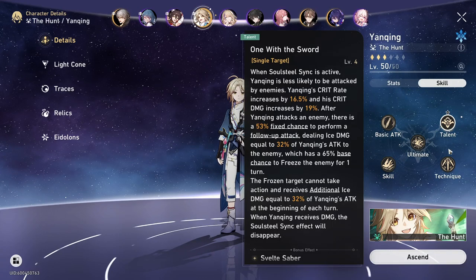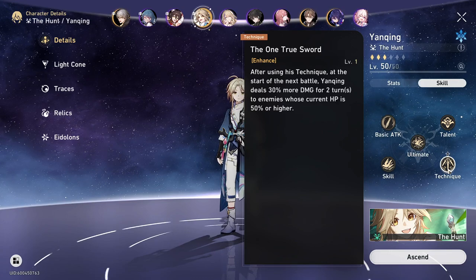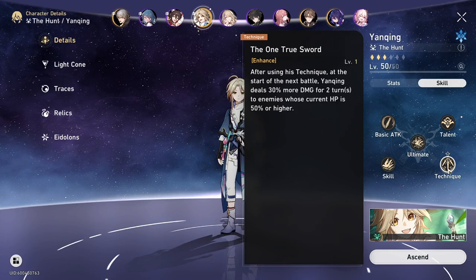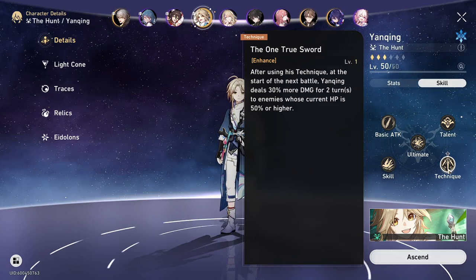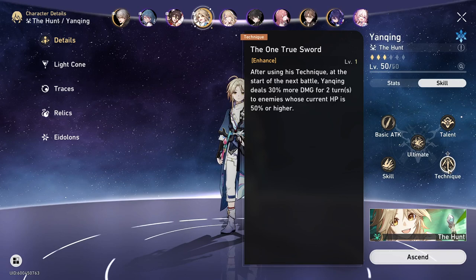The last thing I'm going to mention is his technique. After using his technique, at the start of the next battle, Yenching deals 30% more damage for two turns to enemies whose HP is 50% or greater. This can also help in boss fights or when you're doing worlds or memory.